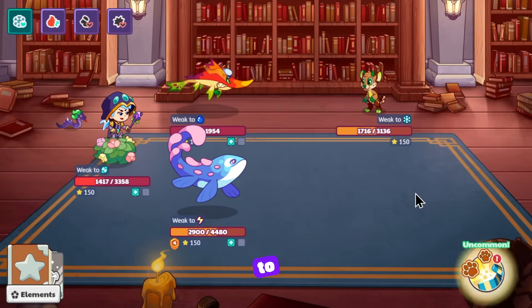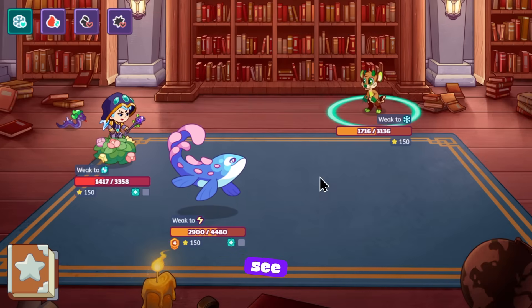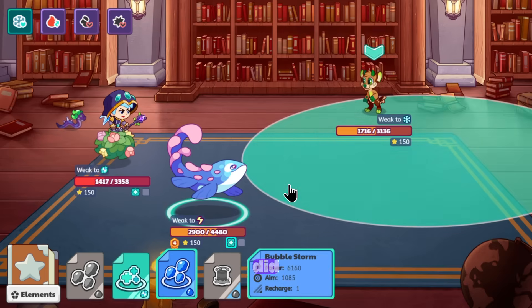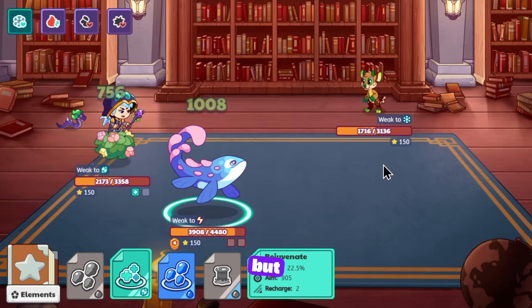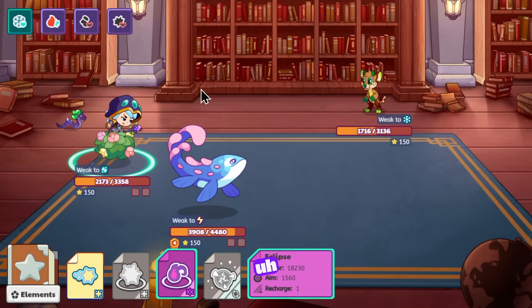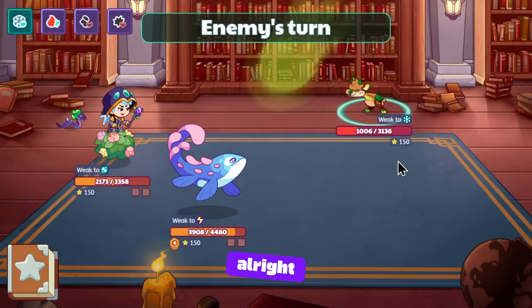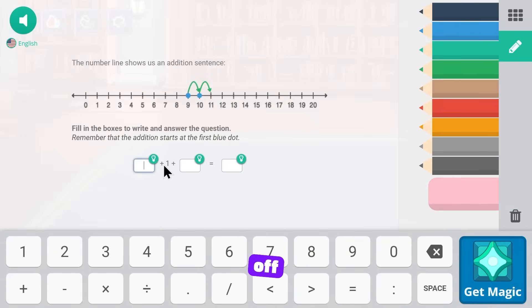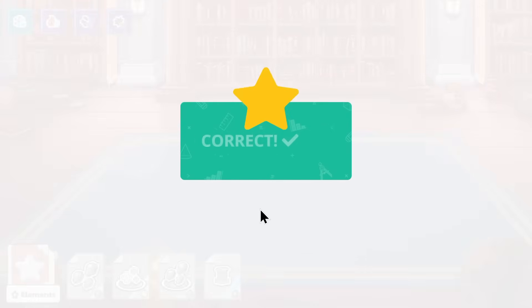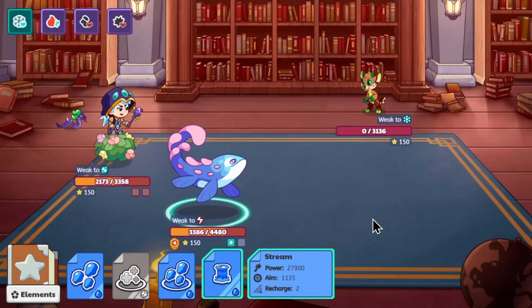Just one more guy to target with our Fathom and the battle should be over — that guy's dead. I'm going to heal now since I don't have good spells. See what I mean by that damage? That leaf burst spell just did over 1,000 damage — that's crazy. A nice dodge, and Stream should finish it off. Stream — 27,000 power, boom, there we go.